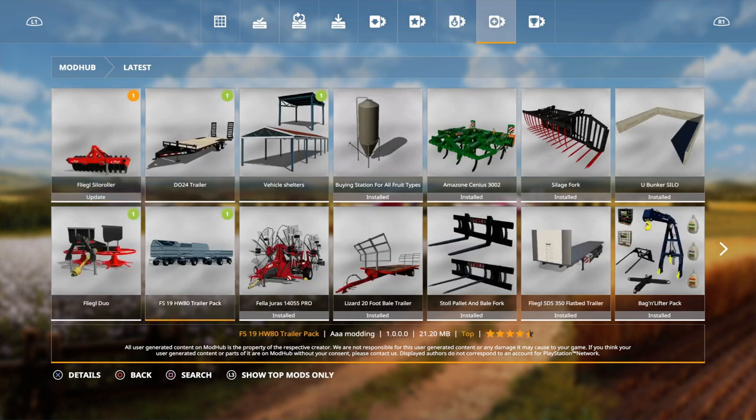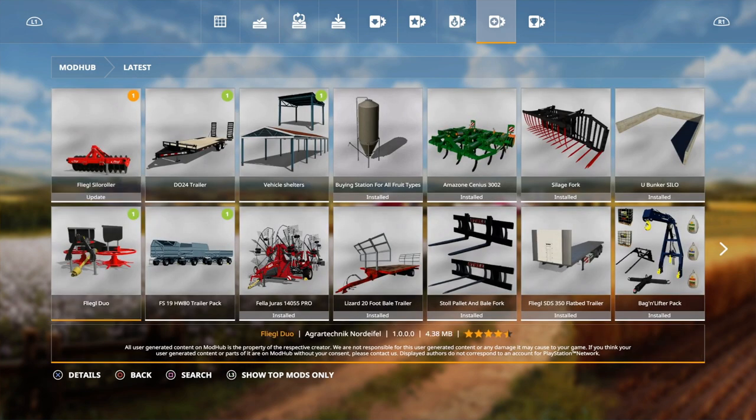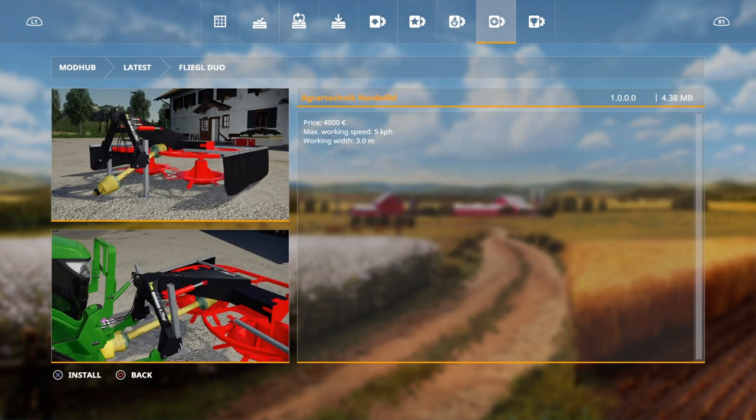We have four or five mods. First one is an update of the Flegel silo roller - the model was rebuilt, textures are all new. We've already looked at that so we're not going to look at that again. Now what's this - this is the Flegel Duo. Is this a cleaner-upper perhaps? I'm not sure, or is it just a tether?